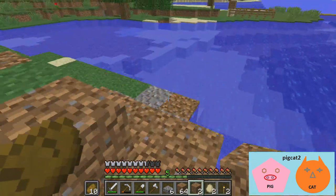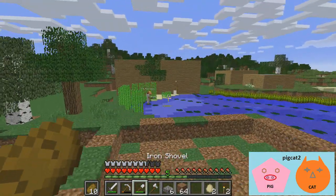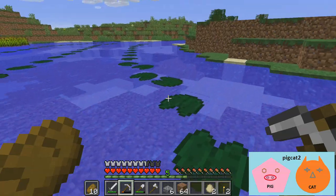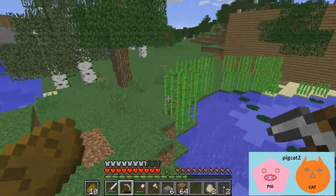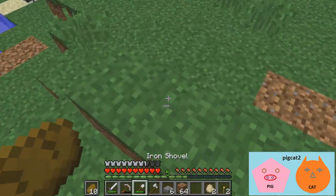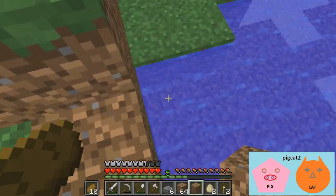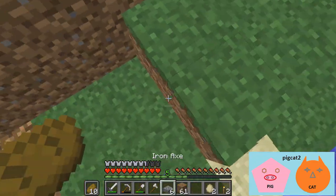I might need to get some iron and make myself another shovel. You could do that out of your iron supply. I accidentally broke some lily pads — don't worry. I was thinking it's quite hard to navigate out here using a boat because the lily pads are so easily broken, so maybe we change that in the future. Let me get some sticks and an iron shovel.